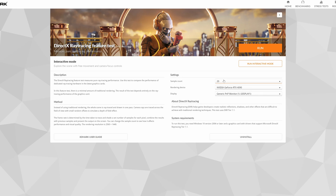What we're going to do is have a sample count at 20, absolutely maxed out. We're running on an RTX 4090 with a Ryzen 7700X and 32 gigabytes of RAM, and as mentioned you can't change the resolution — it's stuck at 2560 by 1440. So let's run the main thing and see how it looks.